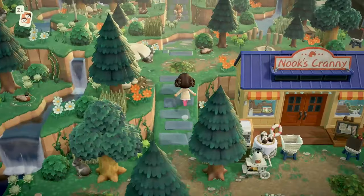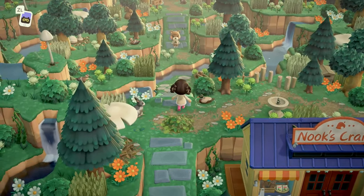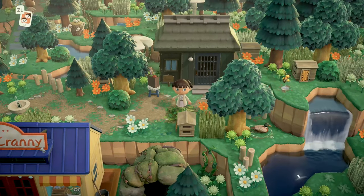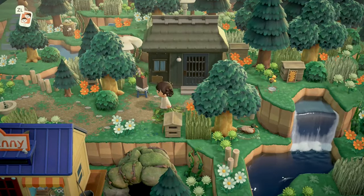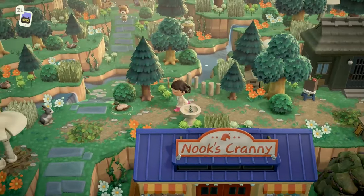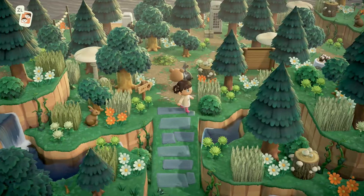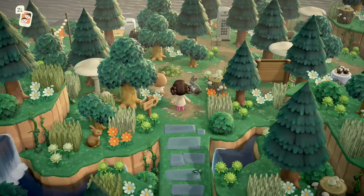Let's go up the incline next to Nook's Cranny. Oh, how cute — look at Maple, she's being so cute! We have a little sunken pathway right over there, which is really cute. And then I'm going to check out this villager house right here — it looks so pretty, I love that so much. Let's continue through this sunken pathway where April can't jump. There's Maple again — she's so cute, I love her. She's perfect on this island.